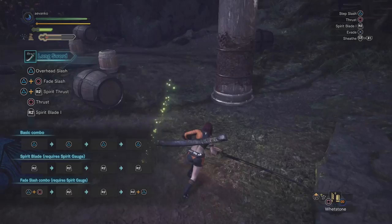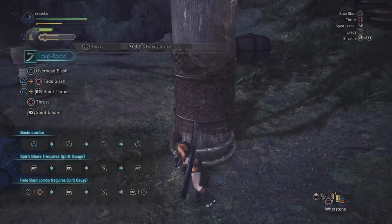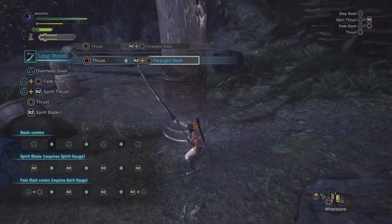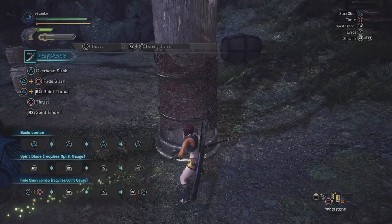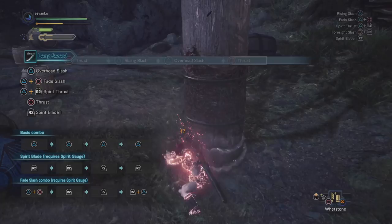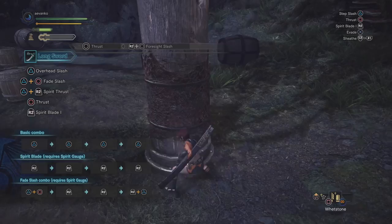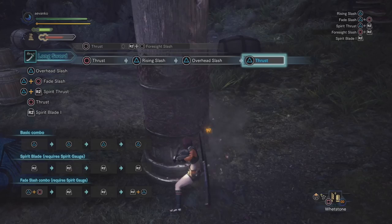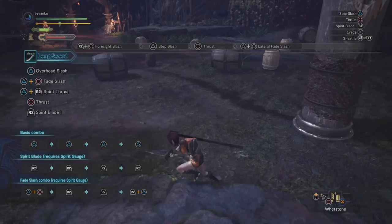Let's start with the counter attack. At any time during a combo, you can press R2 and the circle button to do the Foresight Slash — a jump backwards followed by a forward counter attack. The cool thing is that during that window when you're jumping back, if you get hit, meaning you had the foresight to see the hit coming, you'll be able to follow it up with a round slash by pressing R2. One move, boom, you got your final. Note that you do sacrifice all the energy on your Spirit Gauge when you do this attack, but you don't actually need any gauge to execute it.